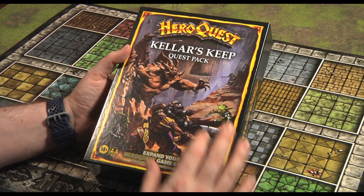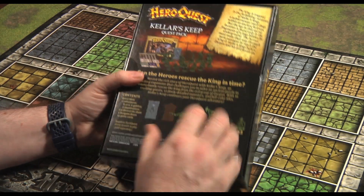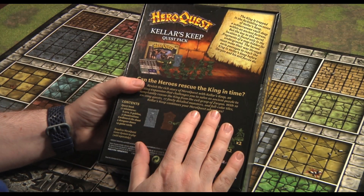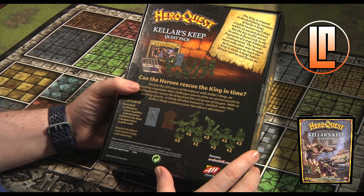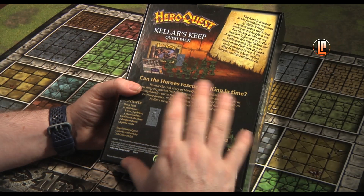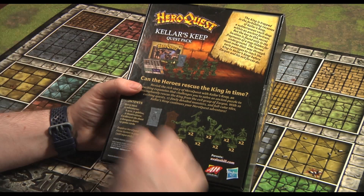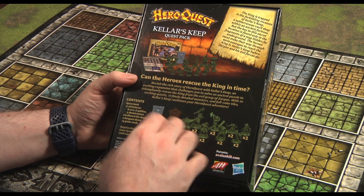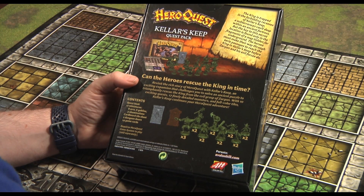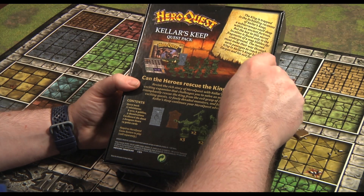One thing I noticed between this version of Keller's Keep and the old version is the blurb: this one is about saving the king, whereas the old Keller's Keep was about saving the emperor and his army. Both expansions have 10 quests and the same iteration of monsters, with the new one of course not having the famirs anymore but these fish-like creatures. So with no further ado, let's unbox this and see what's inside.